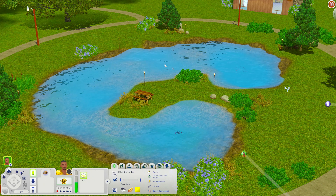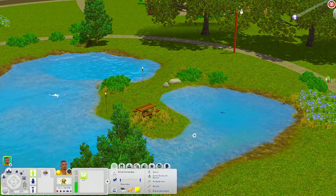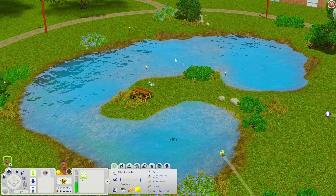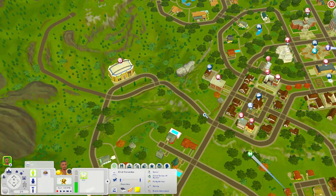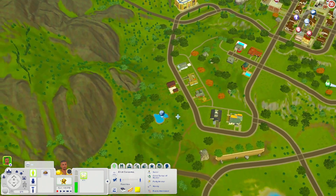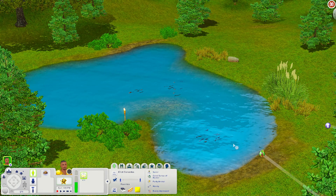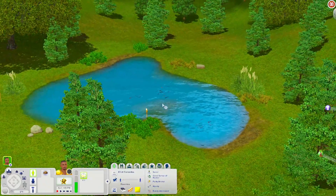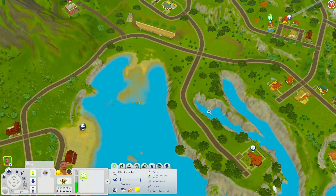We're down here at Archer's Pond — it is just a fishing spot with a picnic table. Other than that it's pretty empty, so you could definitely add more to this lot if you'd like. Then there's also the May Dump, which is another fishing spot. You have some torches out here but not much else, so again you could add more to it.